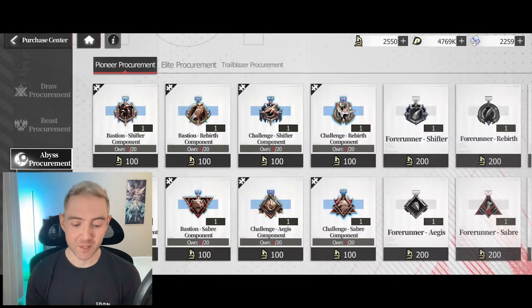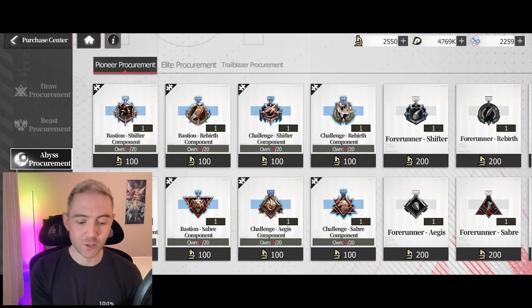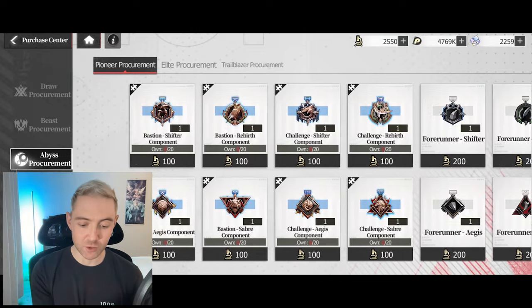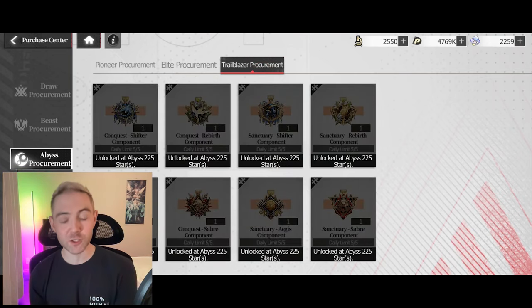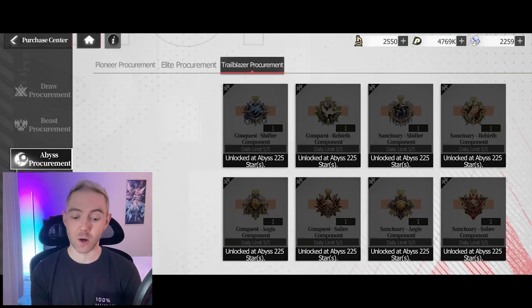In the main store you can buy equipment using these microscope-looking currencies — I currently have about 2,500 of them. You can do Pioneer Procurement for common equipment, and then Elite Procurement for rare ones — these are like the SRs. Eventually you can get to Trailblazer Procurement, which I haven't unlocked yet, but these are your SSR pieces of equipment.